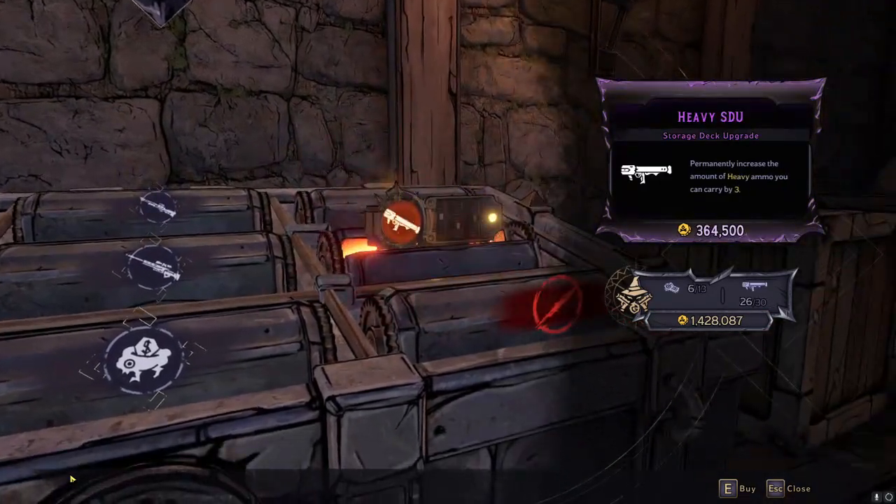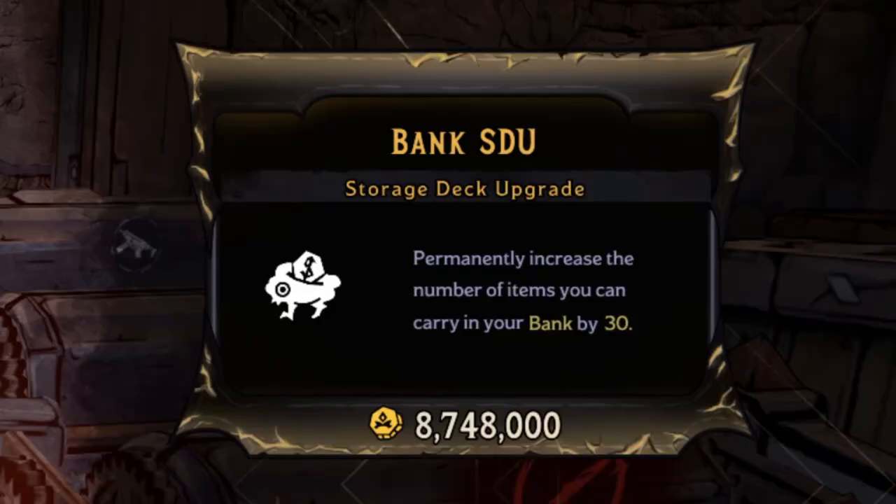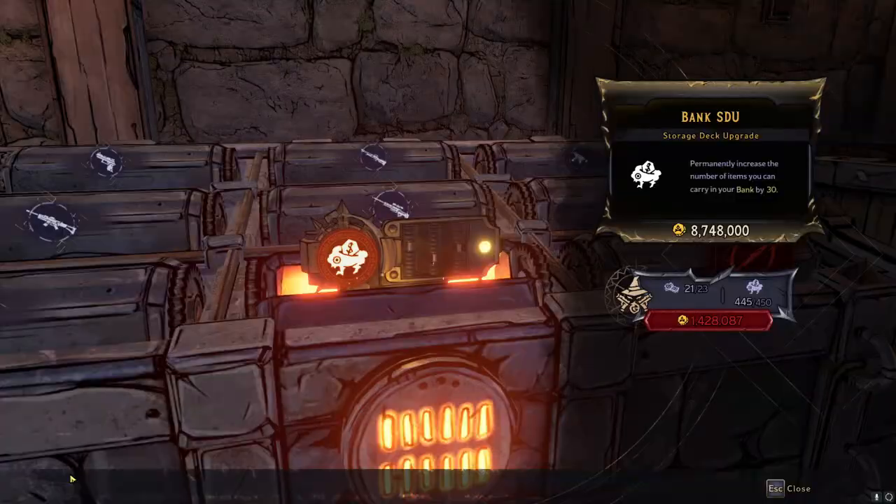I think the SDUs being half off is going to be a very big game changer, especially for things like the bank SDU. I'm now at the point where my bank is at like 450. We have two upgrades left and can get up to 500 max in this game at launch, which is pretty cool. It gets up to like 16 million normally, but with this event it's only almost 9 million — much appreciated, big time.